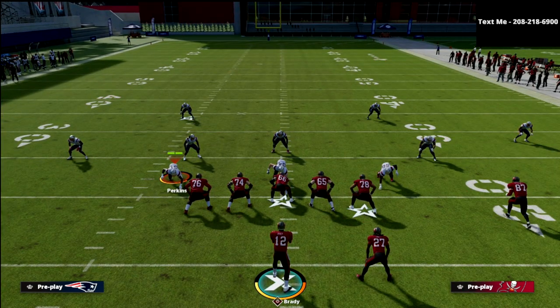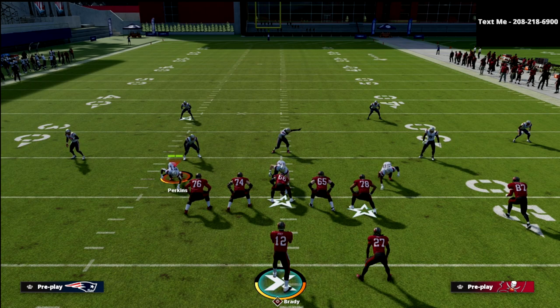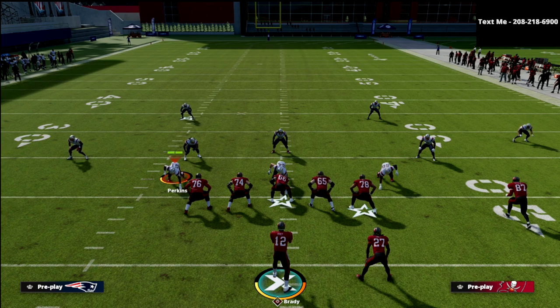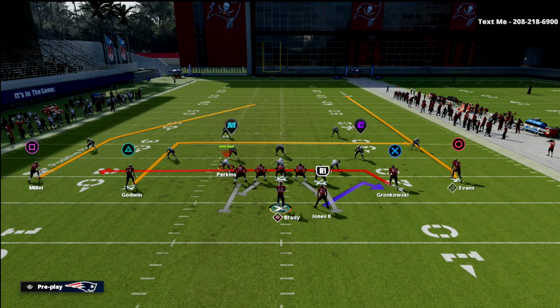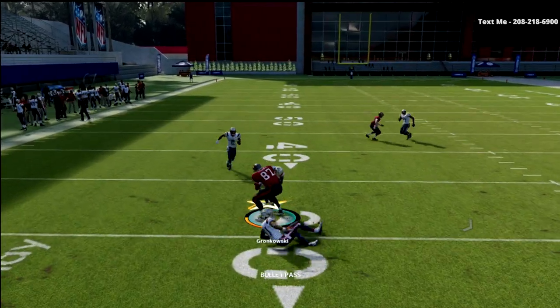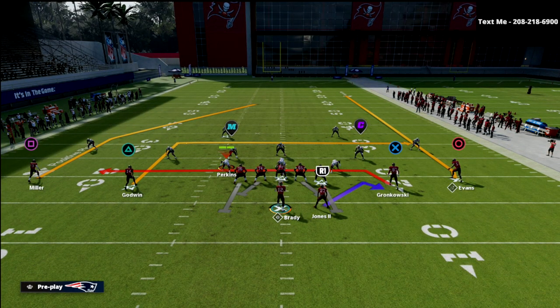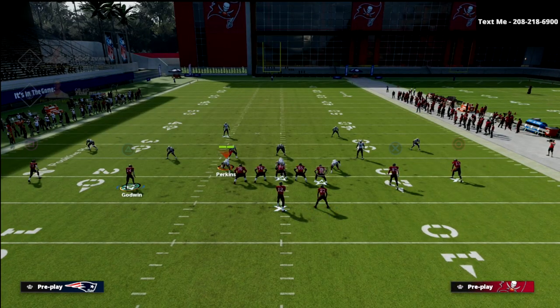The defender we're going to be keen on is the guy over the top of the triangle receiver — the nickelback on the left, or if that's a linebacker, same kind of difference. We're looking to open up space to throw the ball underneath that triangle receiver to the shallow. If that corner on the left side goes high, we're going to throw the drag. If he goes low, we're going to look to throw the dig over the middle of the field, which is just over 10 yards. Ideally, we want to get 7 to 10 yards on the drag — if we get more, that's great.